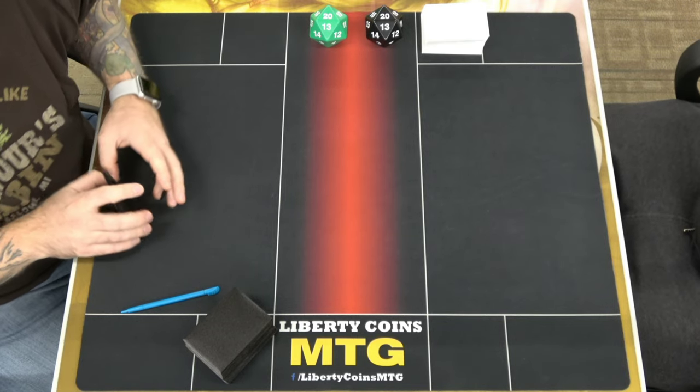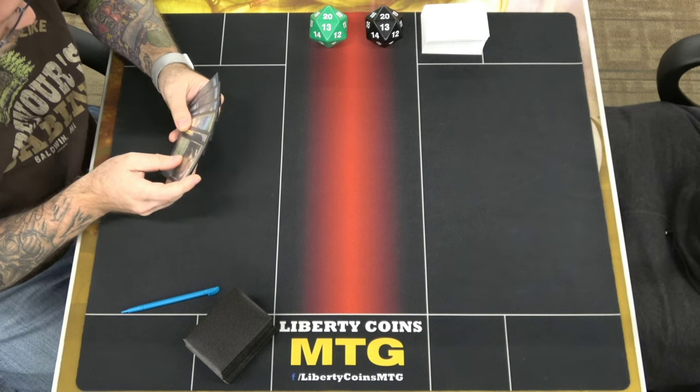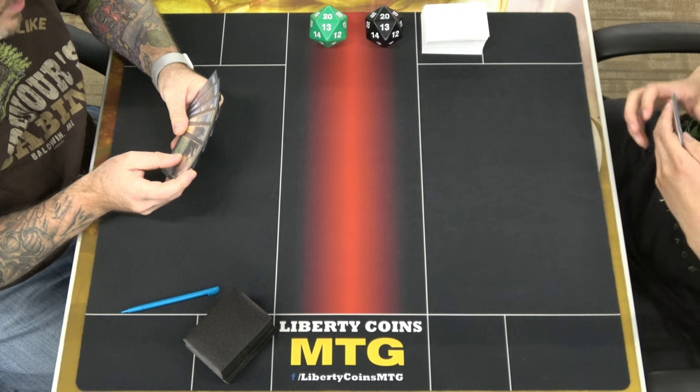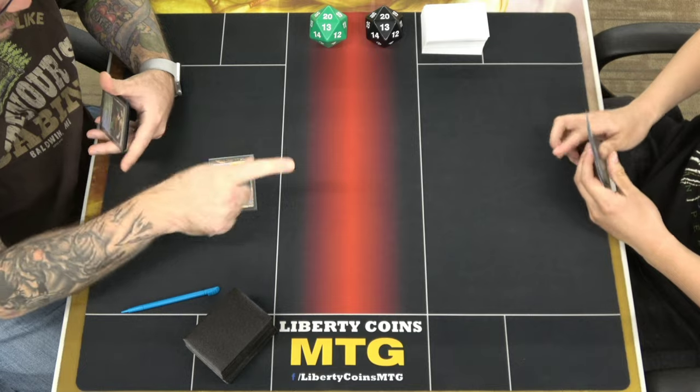Alright, well I'm guessing that hand is not decked on lands. Nope. Welcome to round 3. I'm Peter, I'm on the play. I'm going to look at a 6, give it a 7, and we're going to lead with a Hallowed Falcon and pass.